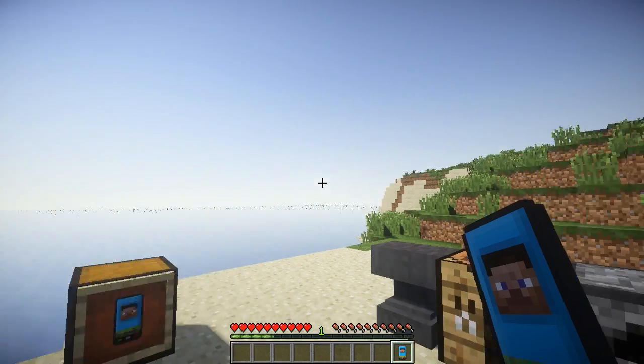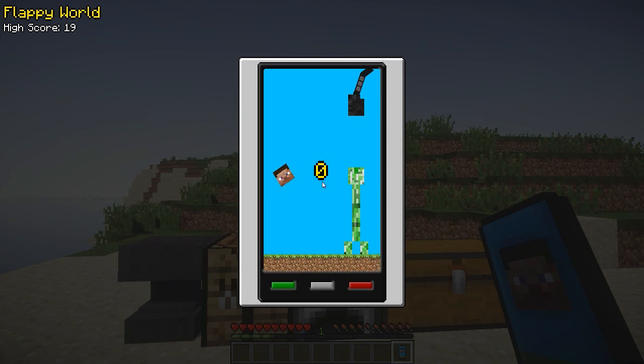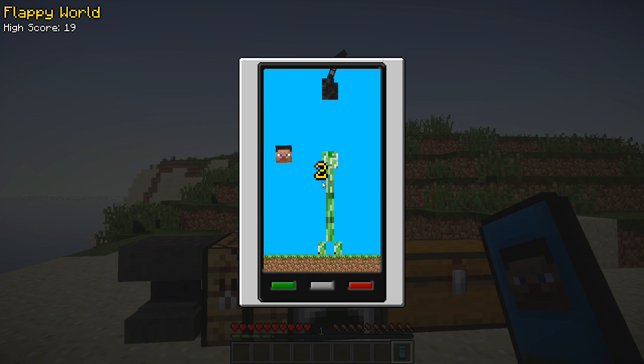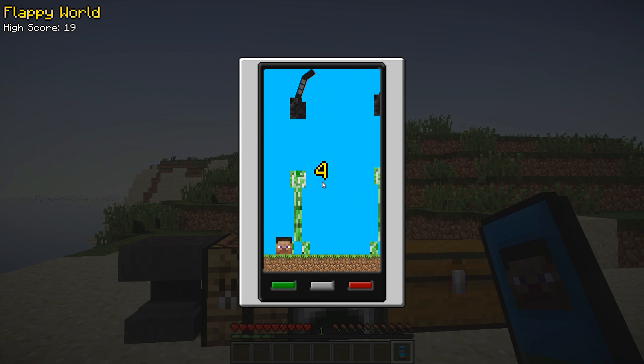With the smartphone — your Flappy Phone — you click on it and it opens up a little mini game: Flappy World, which is basically Flappy Bird. Let's go ahead and die here real quick. You've got the Minecraft theme going on with huge creepers and dirt blocks — it's the Minecraft feel of Flappy Bird with Steve's floating head, which is kind of weird.